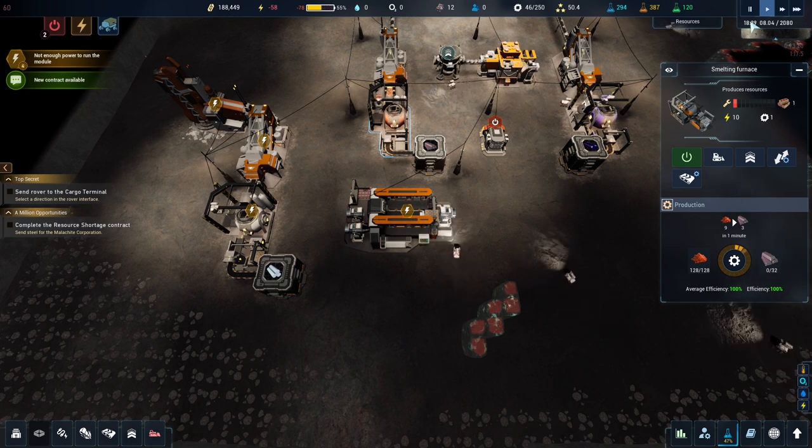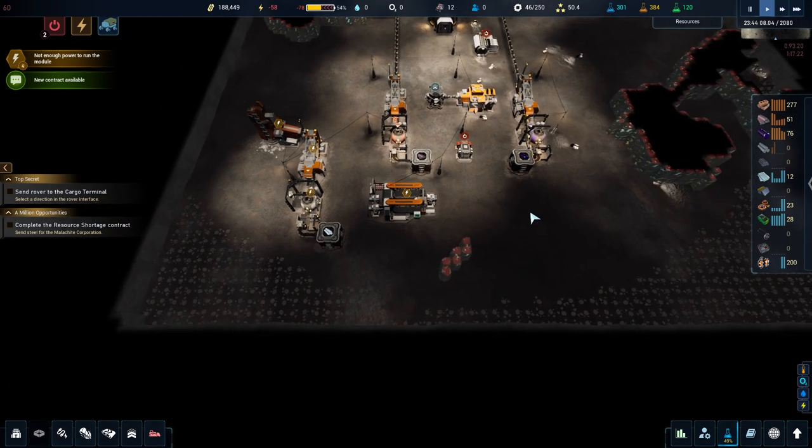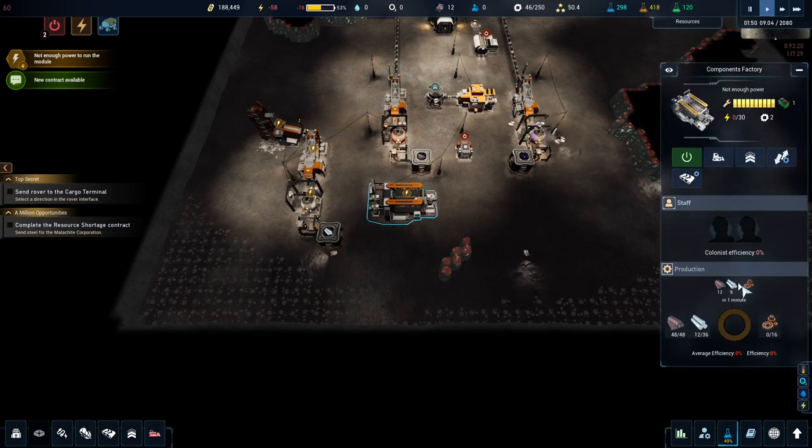A lunar day is 14 earth days, so in-game it's 1 minute 20 seconds. For some reason everything in the game is based on minutes but the day is not a minute long. To actually produce three components a minute at 15% efficiency you'd need to build seven factories - that's 210 power and 14 CPU. Colonists are generally much easier.